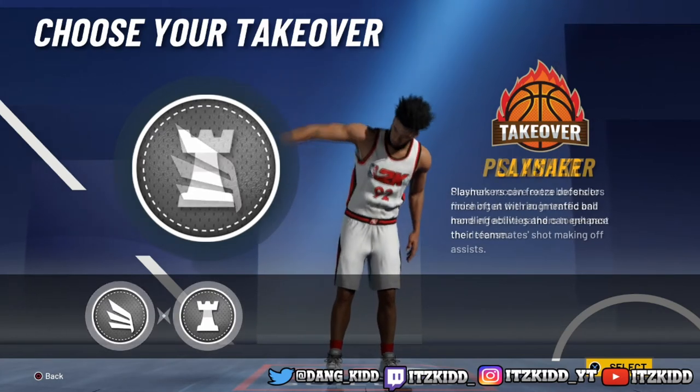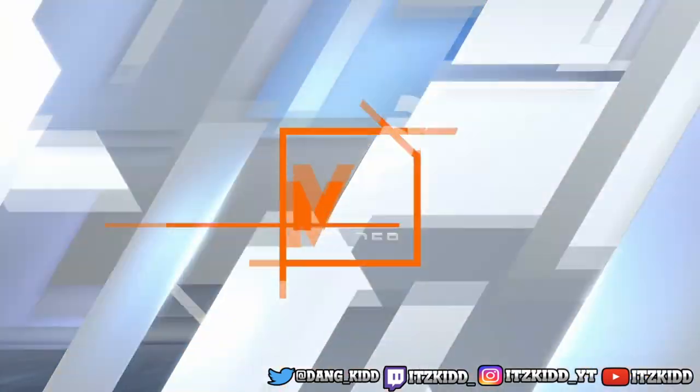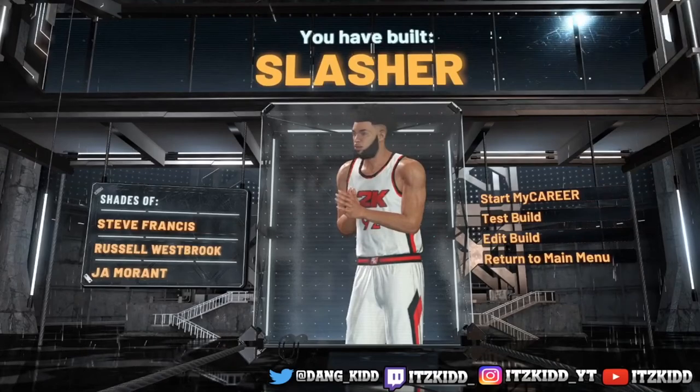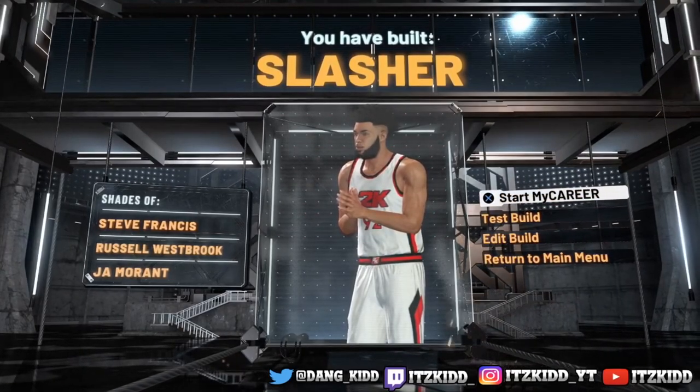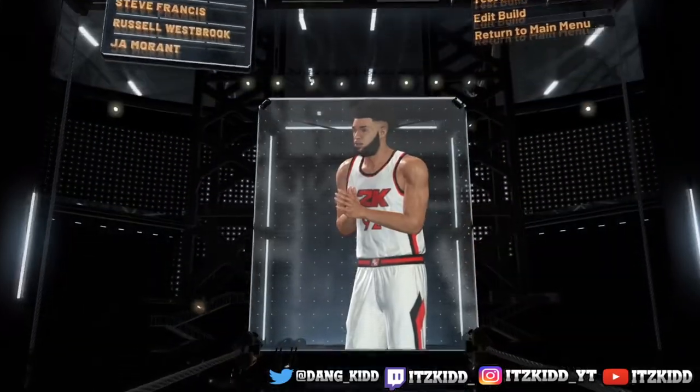For the takeover, these are the two options you can choose from — we're going with the slashing takeover. And as you can see, we have created a slasher.